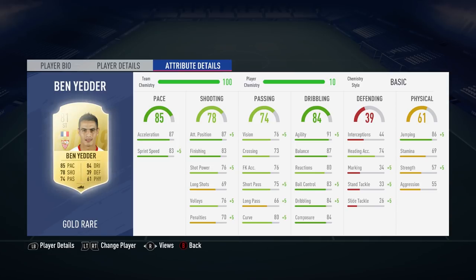Let's chat about Ben Yedder's in-game stats. He has some ridiculously good-looking dribbling attributes considering he's only 81-rated. On full chem, this guy has 96 agility, 88 ball control, and 89 in-game dribbling. That's mad for a non-inform.